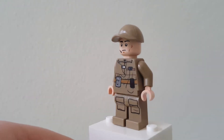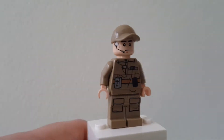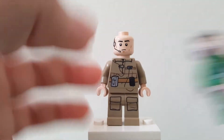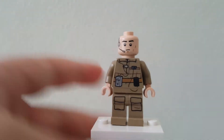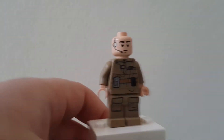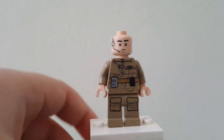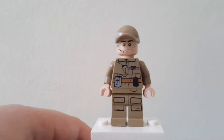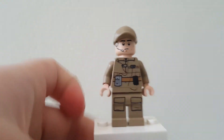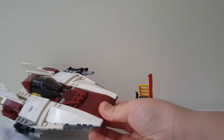Next we have this little rebel ground crew member, or technician. He's also an exclusive minifigure, though he uses another really common face print they use a lot in Star Wars — these are among the most common faces they keep releasing. He has a little tan outfit with wiring and printing, here's the back torso printing, and he also comes with a tan little hat which you can stick stuff inside, which is pretty cool.